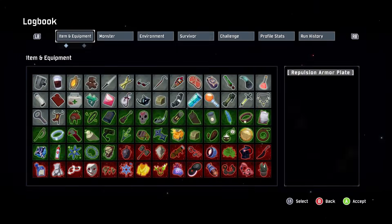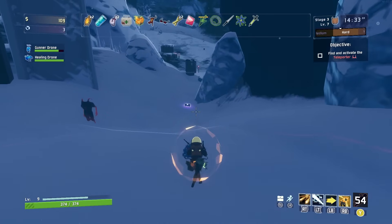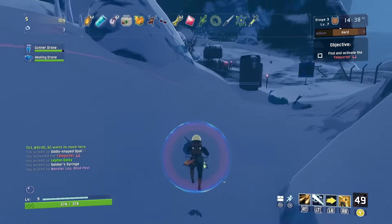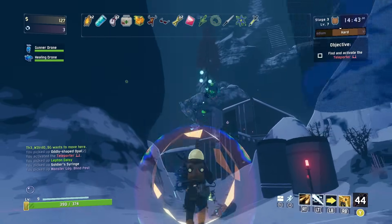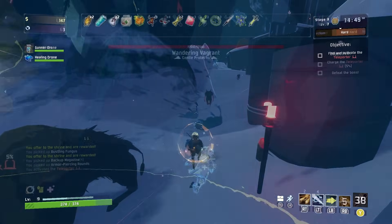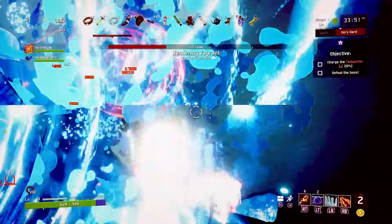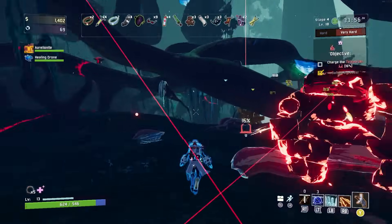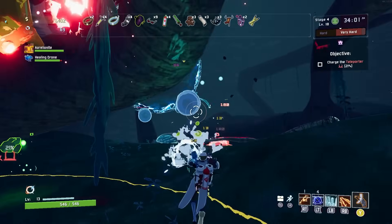The sheer number of these logs, combined with the fact that some are randomly dropped by certain creatures — some of which may never show up in a run — means that most players, even the ones that want to figure things out themselves, will likely never have everything they need to see the history of the planet in full. So let's take the time to gather all the relevant data, put it all together, and present it here so we can see the full picture of Petrichor 5, from its mysterious past to the world we see now in Risk of Rain 1 and 2.